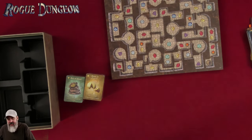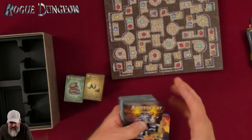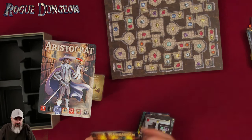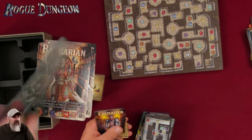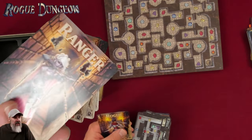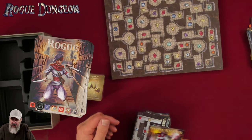They named their game Rogue Dungeon — it practically screams what I'm looking for, and I heard about it from the Dungeon Dive YouTube channel. These cards look like classes. On the back there are male and female versions — that's awesome. Barbarian, Bard, Aristocrat, Crusader, Machinist, Miner, Monk, Ranger, Rogue, and Sorceress. I'm not going to flip every card, you just kind of need to see what it looks like.